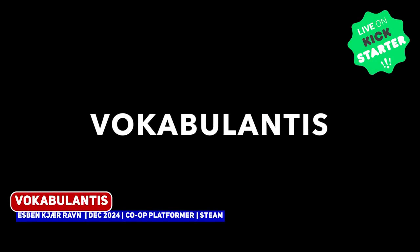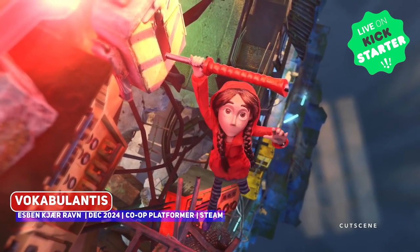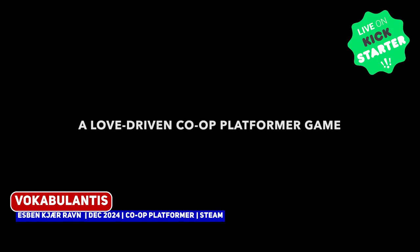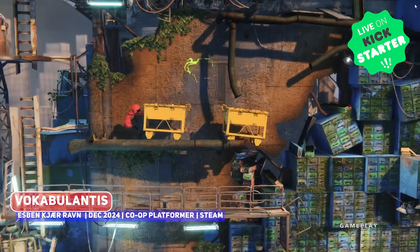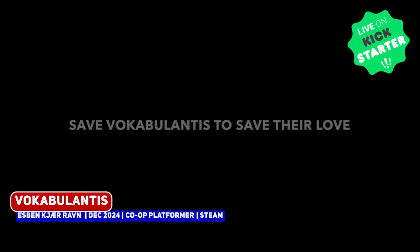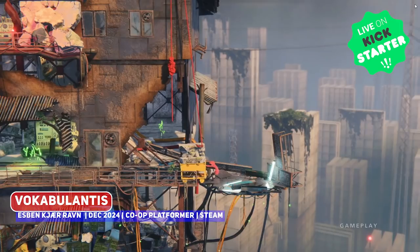Based on the opening seconds of its trailer, Vocabulantis looks like one of the most insane and ambitious platformers, using stop-motion as its base. It does look like a ton of work, so wishing the developers all the best. It's a co-op puzzle platformer where two young children struggle to restore peace to the city, and it looks like an emotional, touching story.